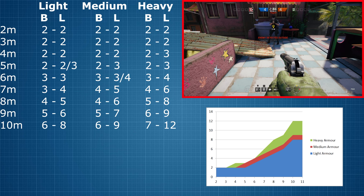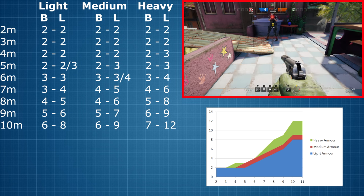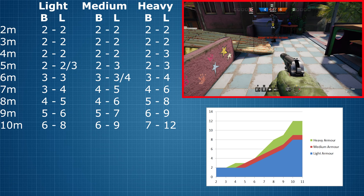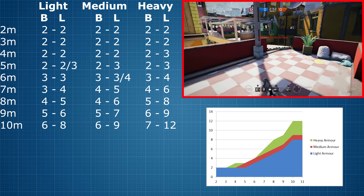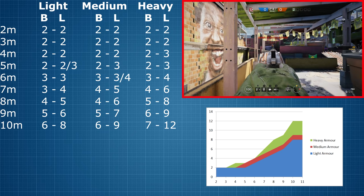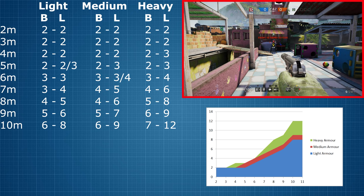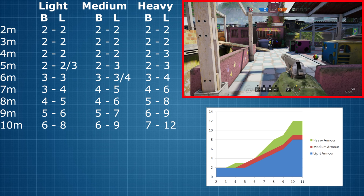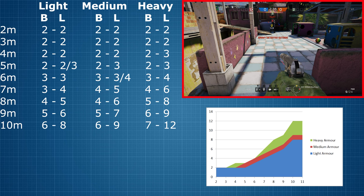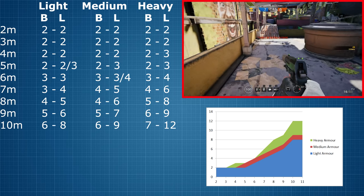Here's the updated table of how many shots it takes to down an enemy. The left-hand columns show the number of body shots required while the right-hand columns now show the number of limb shots required. For light armour the difference is actually not so bad — you usually just need 1 extra shot. For medium armour, from 8m onwards you can expect to need 2 or 3 extra bullets to down an enemy. And when firing at the limbs of a heavily armoured opponent, from about 7m onwards you can expect to need 2, 3 or even 5 extra shots. This new data is especially relevant when an enemy is facing towards you, since their arms will actually be covering quite a significant part of their body and you might need to fire an extra bullet or two.